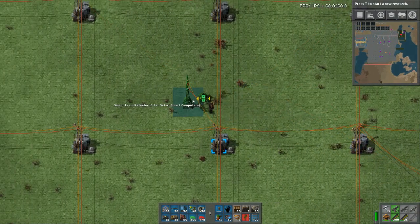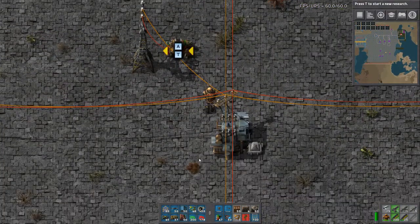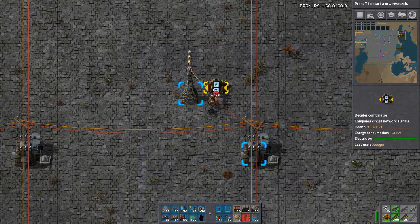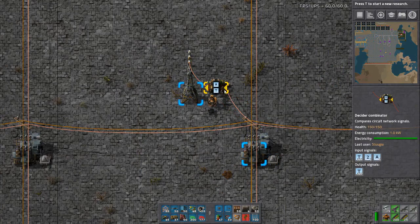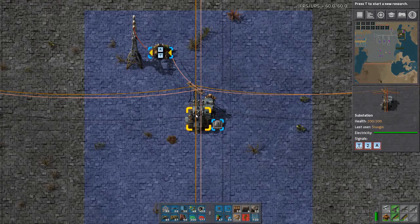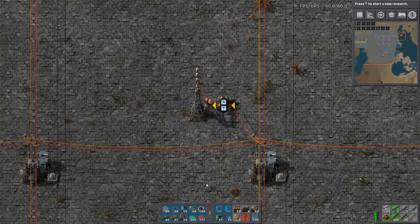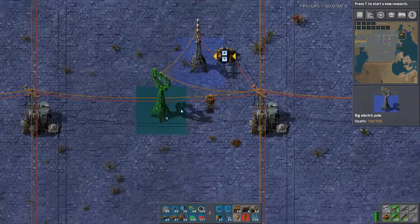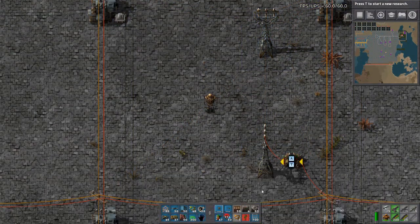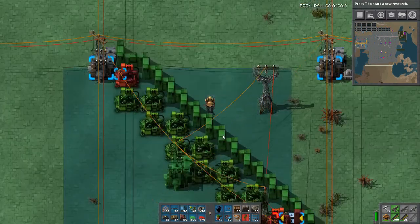And you can disconnect that from the electrical network if you desire. And you connect the red wire to it. So now you can see that this is connected to network two, and it's got T and A passing through it. T and A are going through this, and T is going to be outputted. Then you take that over to your train stops — this is your last blueprint.